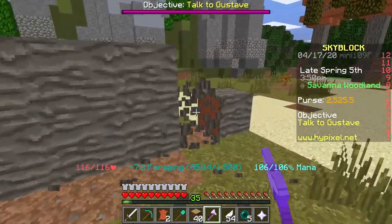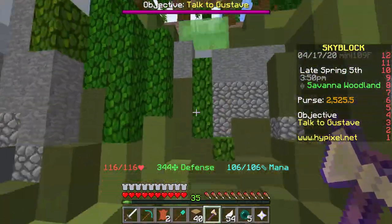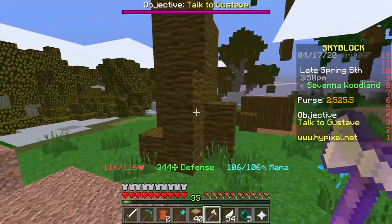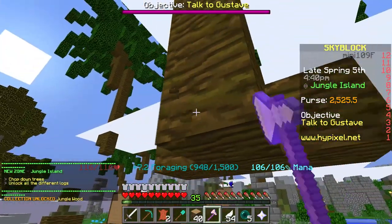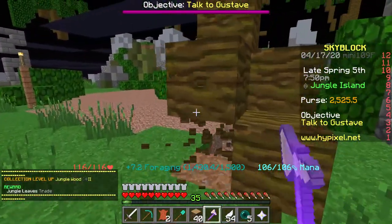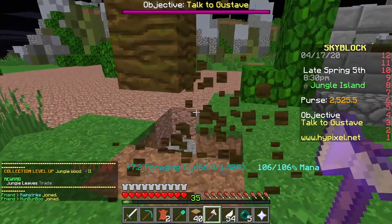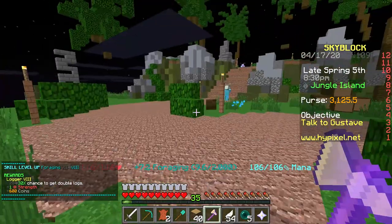Once you've grabbed a ton of wood in the savannah, go up to the next location which is jungle wood. This is the best wood I recommend you get — I personally like jungle wood and you can get some good resources from it. Jungle wood sells for more and a lot of people want it from the auction, and you can complete more quests with it as well.